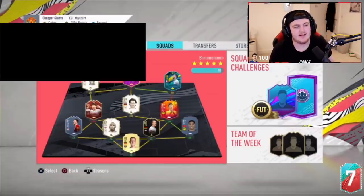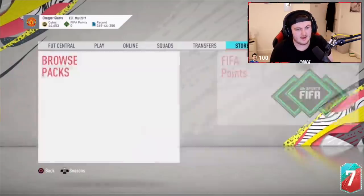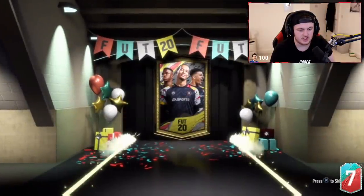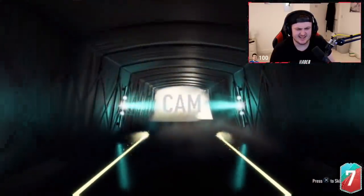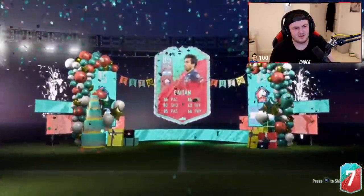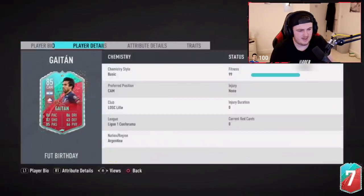Alright, now it's time for Joker's friend Smidge's pack. Let's see if we can get him better than Joker or worse — hopefully better than Florenzi because Florenzi was pretty bad. What are we going to get EA? Is it going to be a huge dub or a huge L? It's a Foot Birthday. It's Gaetan. Is that a dub or an L? I mean it's an L — is that better than Florenzi or not? I don't know. That's unfortunate — that's 20k.